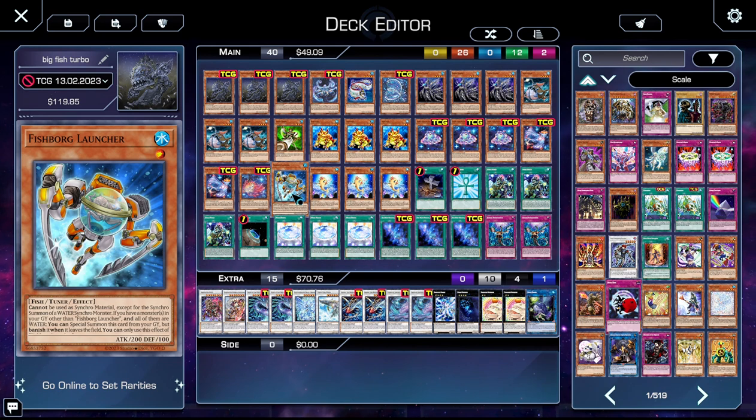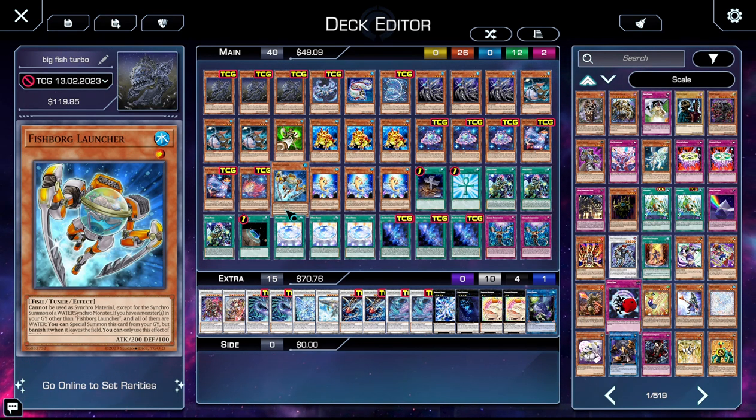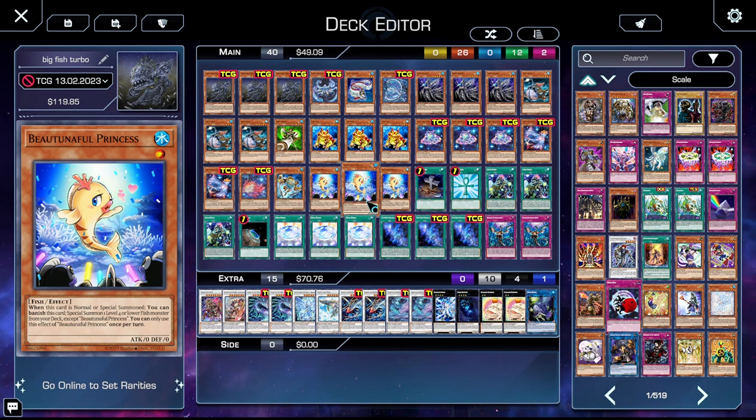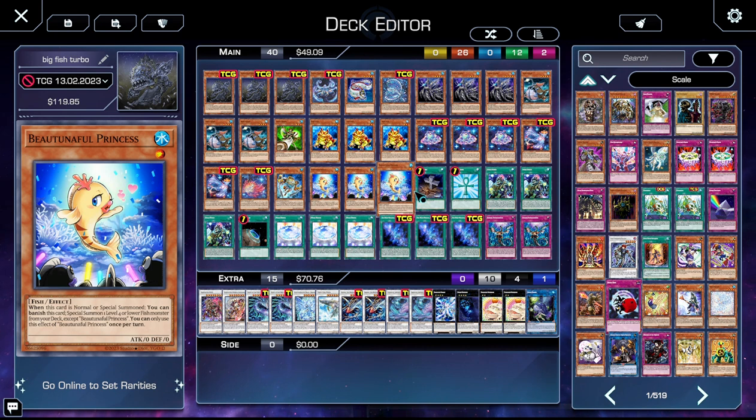One Fishborg Launcher — it's a target for Coelacanth. It's a rebornable level 1 tuner, and with Coelacanth you can use it to make level 8 synchros, which is great. Three copies of Tuner Full Princess — this gets us to Paces or Leaffish, depending on whatever we want.